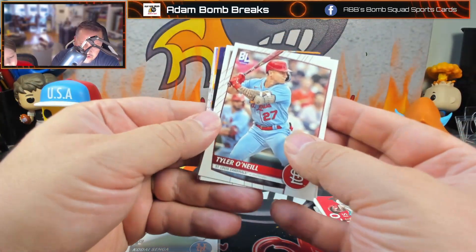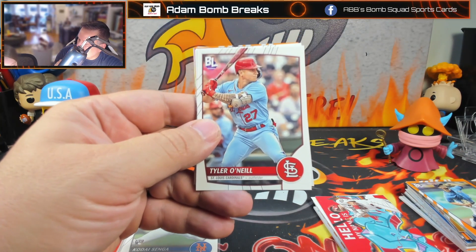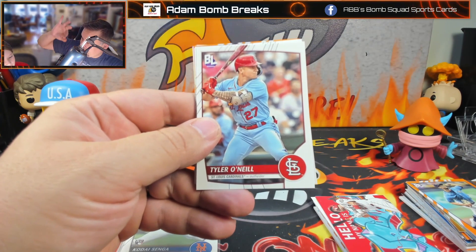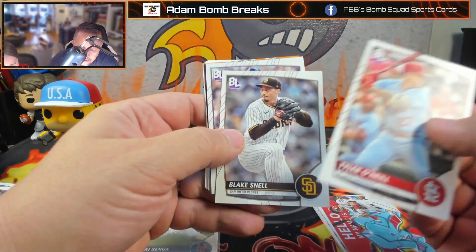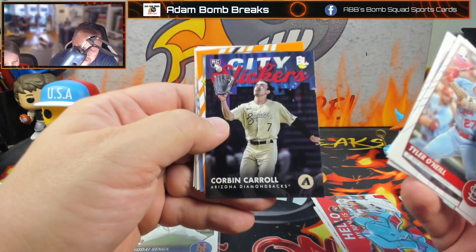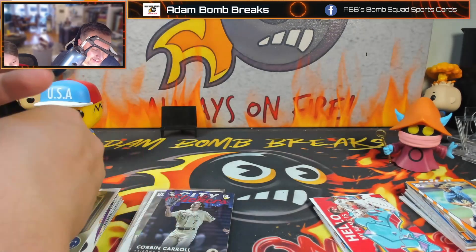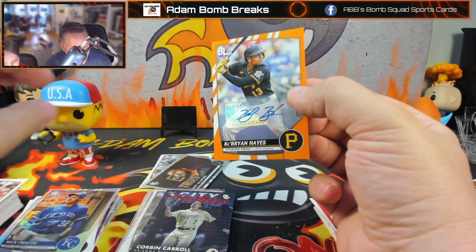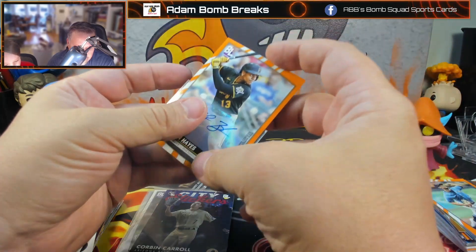Corbin Carroll on the City Slickers. Another one — oh my God. How did I get two autos, AJ? That's not fair. Don't post this — we're not posting this. That is amazing. I got two autos, and one of them happens to be AJ's PC guy. Oh my God. This one isn't staying with me — let's just be serious. This is going to AJ.